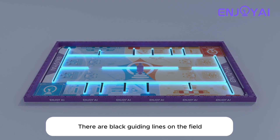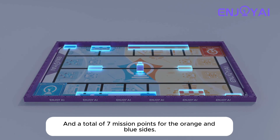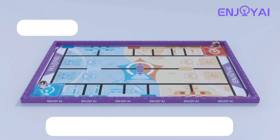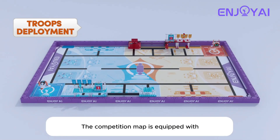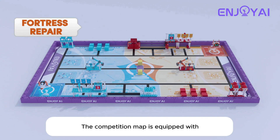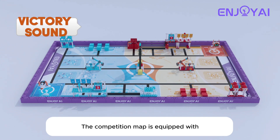There are black guiding lines on the field and a total of seven mission points for the orange and blue sides. The competition map is equipped with troops deployment, frontline support, fortress repair, and victory sound missions.